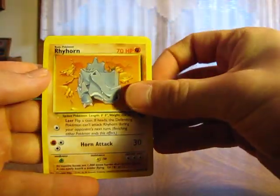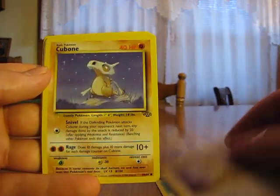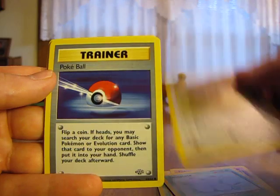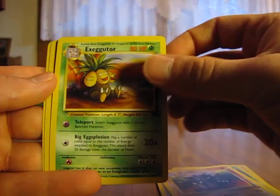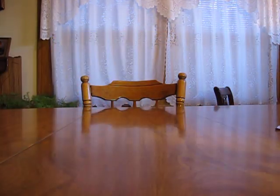We have a Rhyhorn, Venonat, Meowth, Cubone, Exeggcute, Eevee, Pokeball Trainer, Rhydon, Exeggutor, Dodrio, and a Clefable. I think that's about my third Clefable.